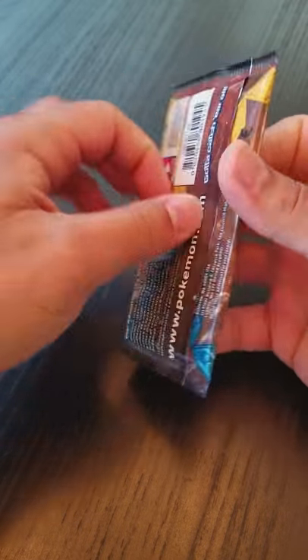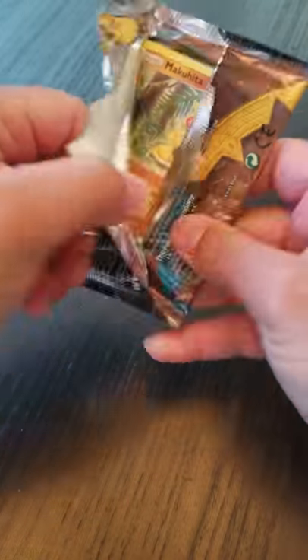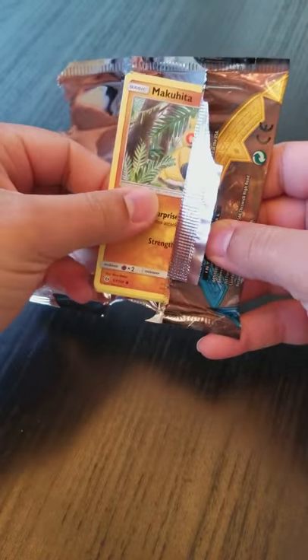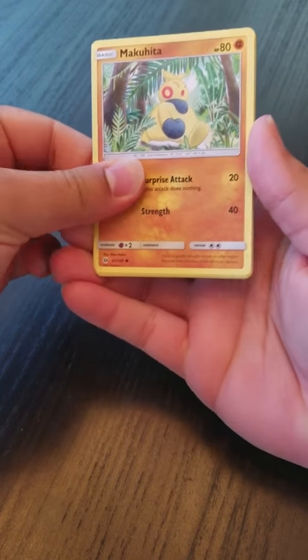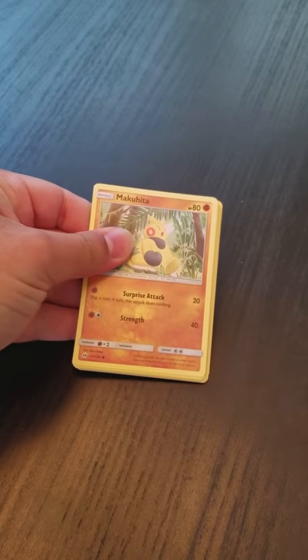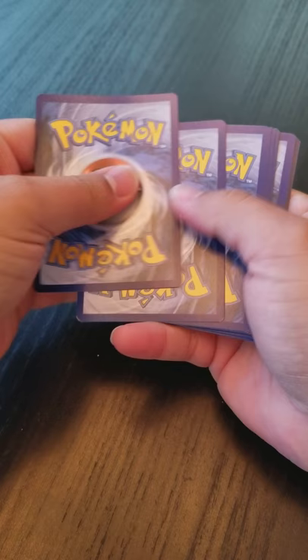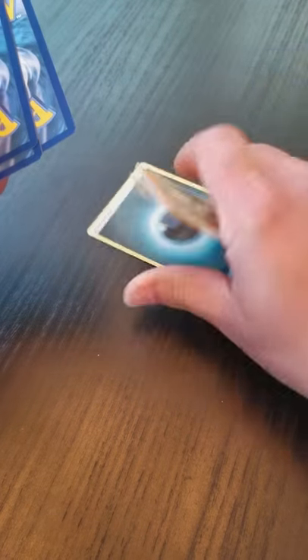It's only three Guardians Rising packs this time and two Sun and Moon. I'm gonna slow roll these — I feel like I did a little fast last time. Maybe you guys want to see the Pokemon so I'm not gonna look at the code card on the back because that gives it away. I'm just gonna slide it off to the side.